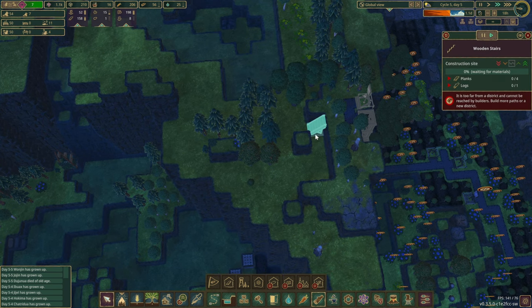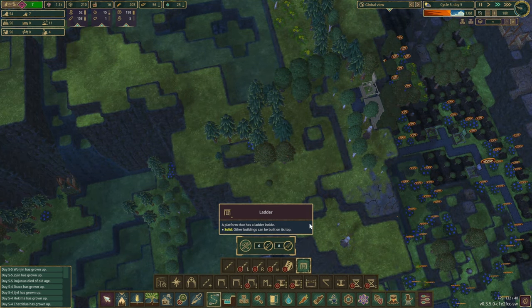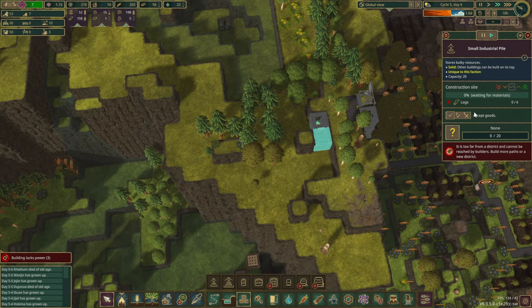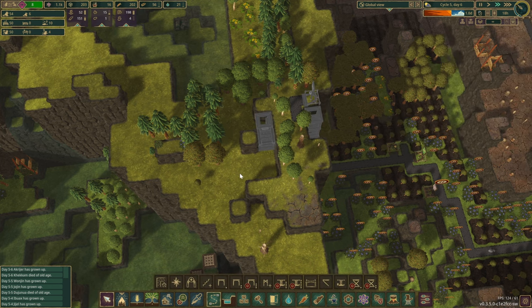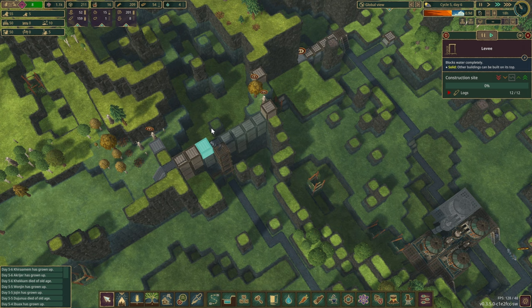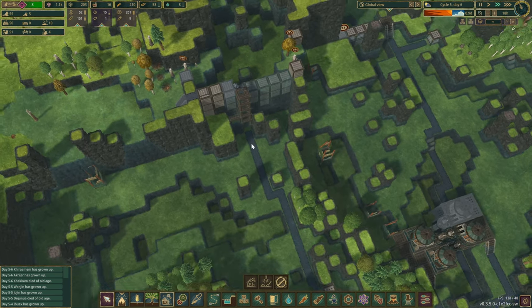There's a bit of dead space in here, but if we change it around this might be a little bit better. Now the storage — let's do a small one in here and set it to logs. I don't suppose it's going to be done very quickly, but at least it's queued up. And this one's almost done here as well.